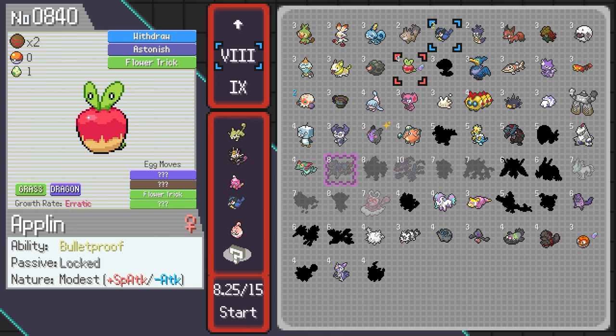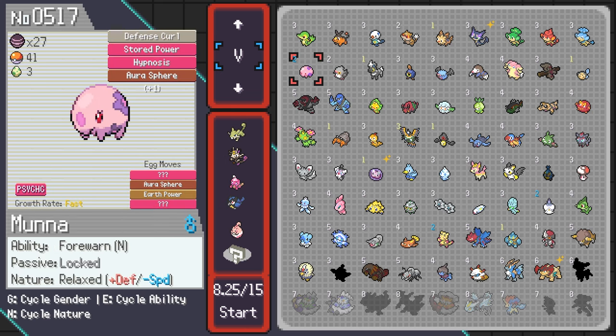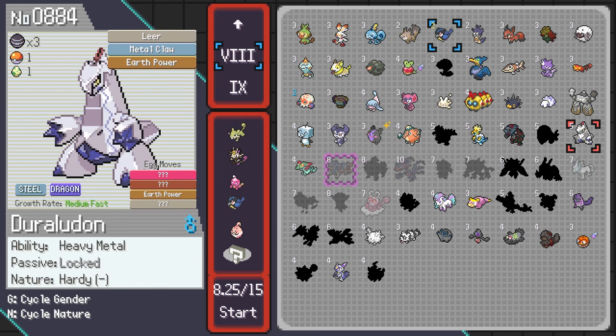Just a small correction: I've decided to not go for Cobalion. I'm going to go with Arkaludon instead — I think it is going to be a better choice for the beginning. I have Earth Power on it and he's going to learn Electro Shot pretty quickly as well because of the evolution.